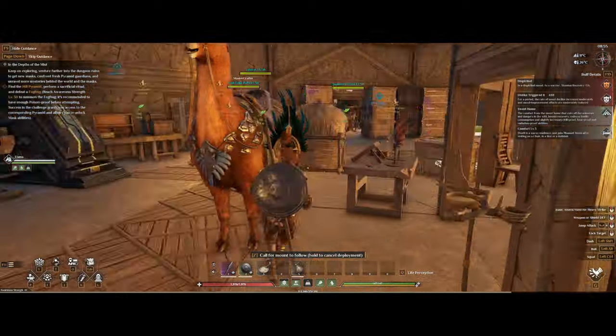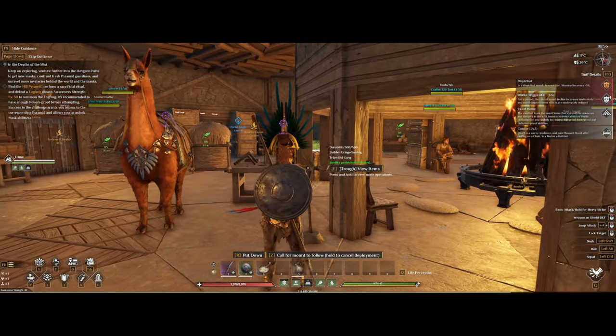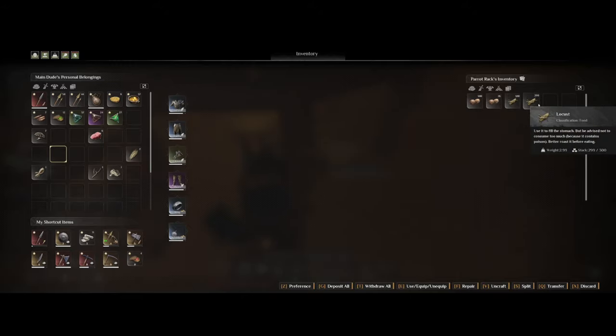Once you get home, you can put it on a parrot rack and it will alert you when danger is close, or just annoy you by saying random stuff. Also, don't forget to add some food into the rack so it won't starve.